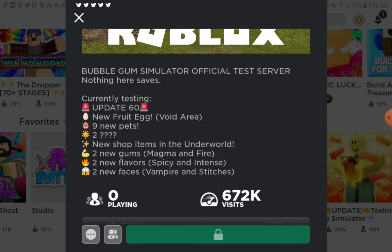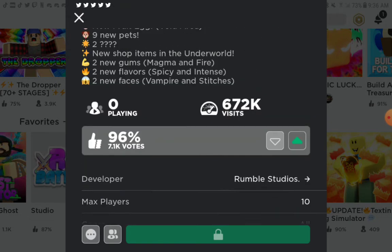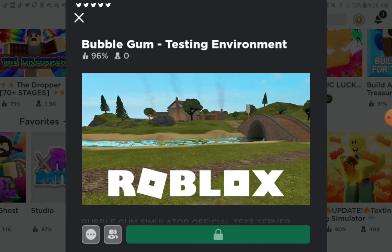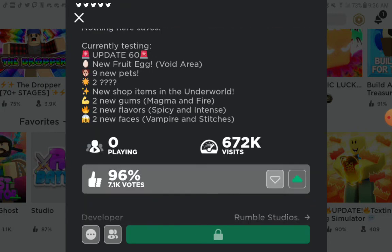Here's the thing — it opens completely randomly. It doesn't open every Friday. Sometimes it opens at like 5 o'clock, sometimes it opens at midnight. We don't know for sure. It opens around 30 minutes before the event is going to happen, and then it closes when the actual update hits Bubblegum Simulator. It's usually on a Friday around 5 or 6 o'clock — that's most of the times I've been there. Sometimes it's Saturday, but that's usually around midnight.